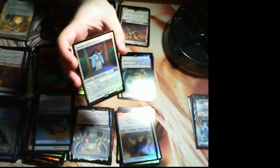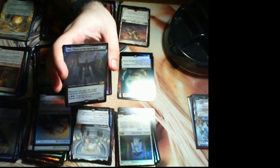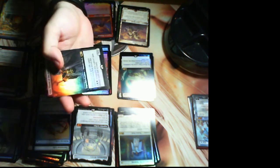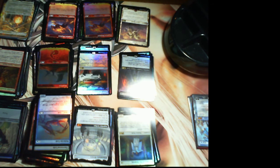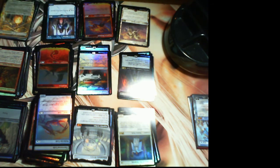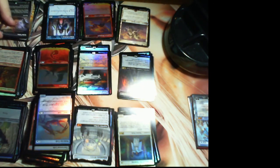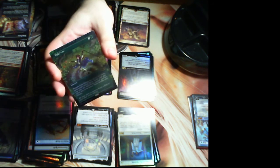We have Speaker of the Heavens. Vito, Thorn of the Dusk Rose — the regular foil is not zero dollars, so I have to imagine this one's going to be a couple bucks. Chandra's Magma, Taferi's Protege. Another Grim Tutor — fair enough, that's pretty good. And a foil Cultivate in the alternate art as well. You got me — the box still had a lot of money left to give.